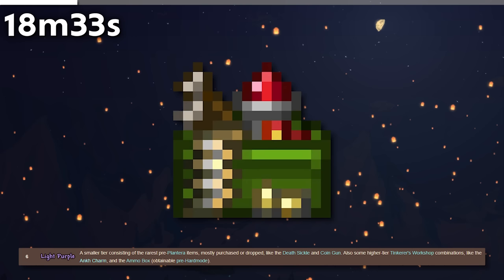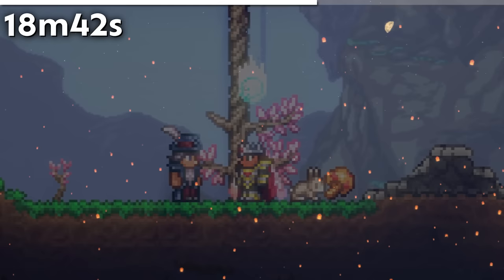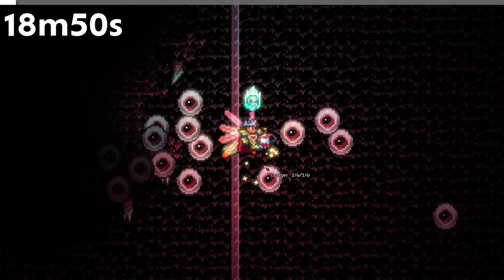The Ammo Box has a rarity of Light Purple, typically reserved for rare pre-Plantera but post-mech items. As it was obtained from the Traveling Merchant in pre-hardmode, it was one of the few items with an oddly chosen rarity. As of 1.4.4, the Ammo Box is now locked behind hardmode, so the rarity makes more sense — though it should still be light red.